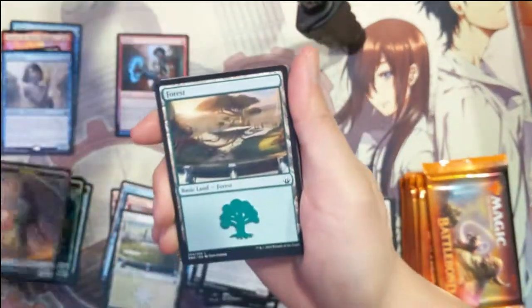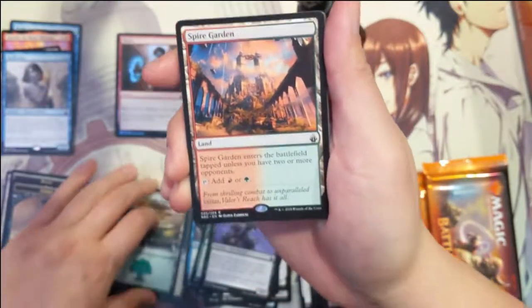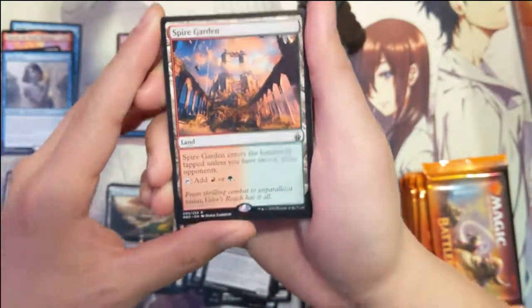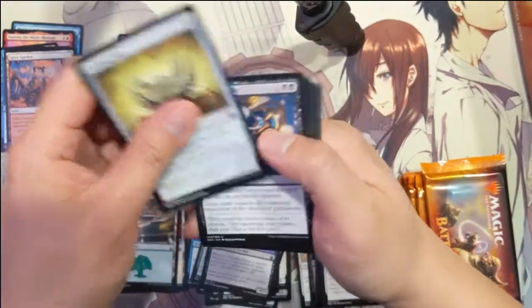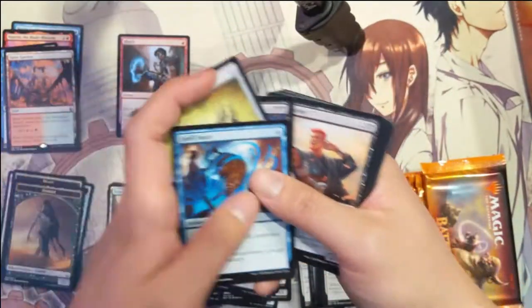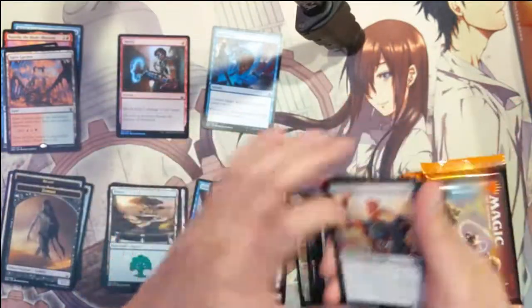Got a zombie, a forest, and then the red-green land — Spire Garden. That's two of those lands so far. Spell Snare — not bad.